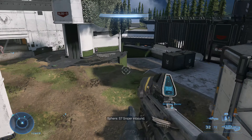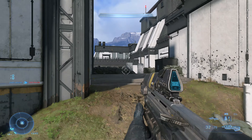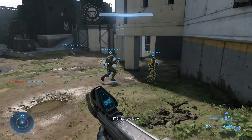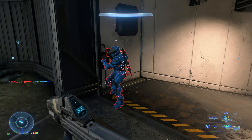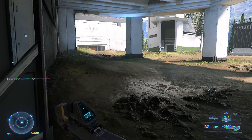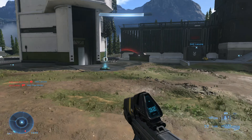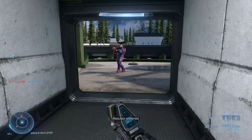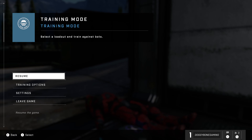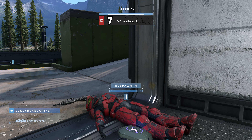S7 Sniper inbound. I'll probably get a few more kills here and there — see if I can melee someone. S7 Sniper available. There we go — there's a melee kill right there. See if I can get another one in. Repulsor obtained. He got me, dude. We'll just go with the hammer.